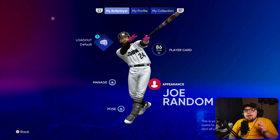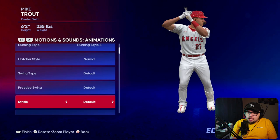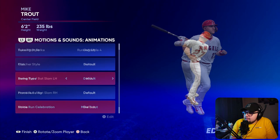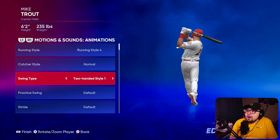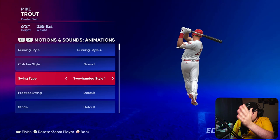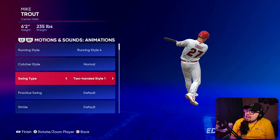Here is Mike Trout. Mike Trout is one of the more favorable swings in the mode — people just like the stride that he has, they like his swing, and he's a card that people like a ton. Looking at his swing type, especially from behind, this is exactly two-handed style one. Two-handed style one seems to be a very popular swing type amongst the cards in Diamond Dynasty. The big cards in the game — the majority of players have this swing. It's a very basic swing, not much going on, and a lot of players have this type.